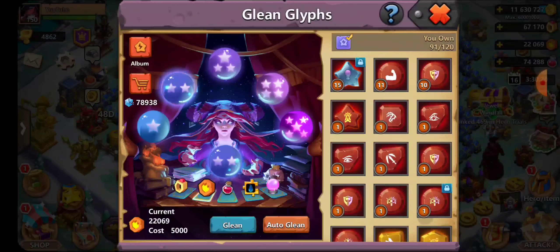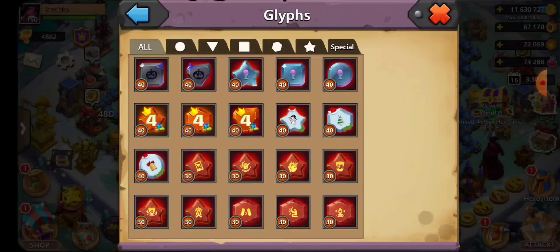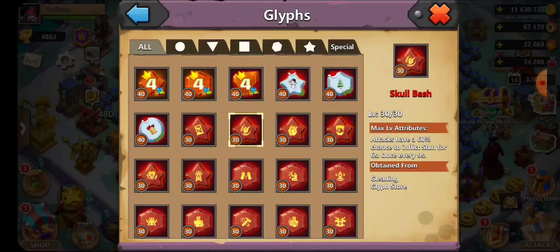A lot of you probably can't get the ancient ones, so we won't focus on those. Adapt is great for Pen — really, really great. Skull Crush gives attacks a 60% chance to stun for six seconds. You're not going to get some of these glyphs easily — it's very, very complicated.